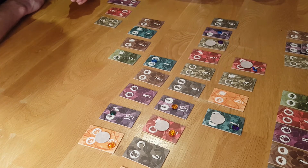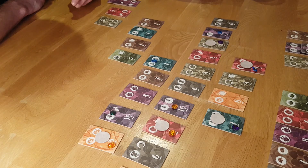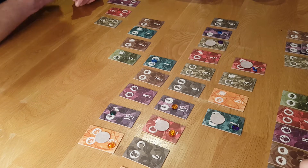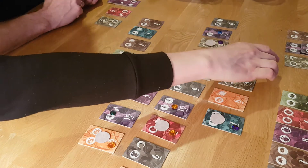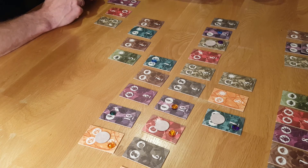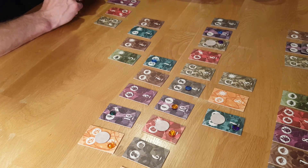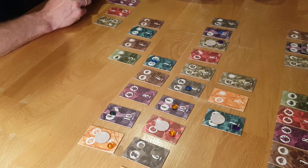Gary takes the tile he reserved and makes another bookmark. For such a small simple game it can be quite cutthroat. The problem with sacrificing your gems too early is you might run into a situation where everything is bookmarked and if you have no gems left you can't take any tiles — you just skip your turn.